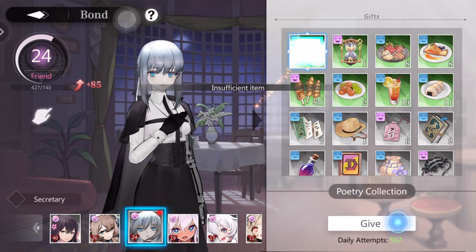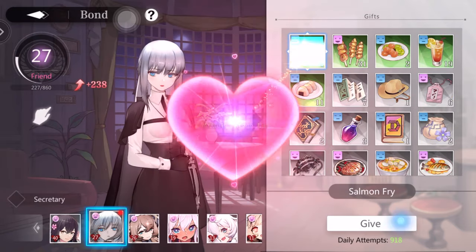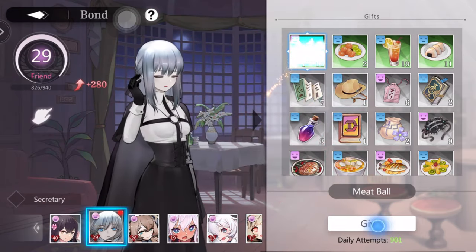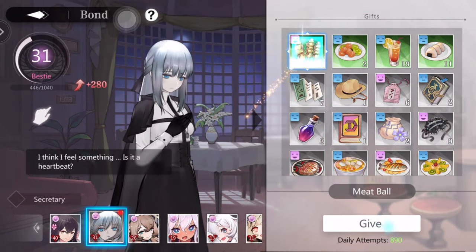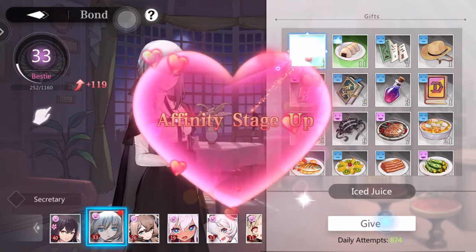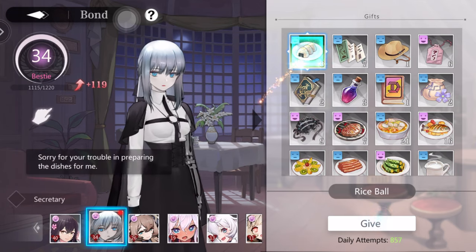Food items and gifts of different rarity obviously give different amounts of exp towards affinity. It also depends on whether or not the character likes or dislikes the gift — if they like it, it gives more exp; if they don't like it, it gives less. If they have no emotion towards it, they'll give just the normal amount of exp.